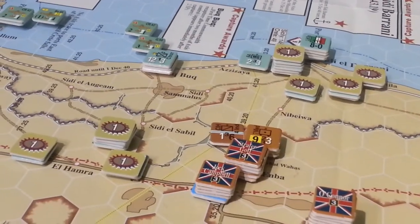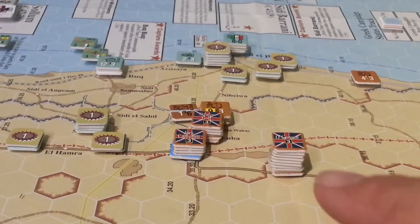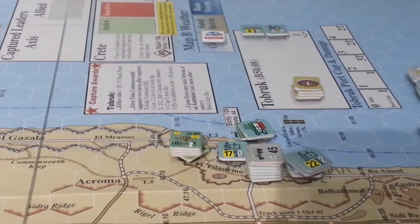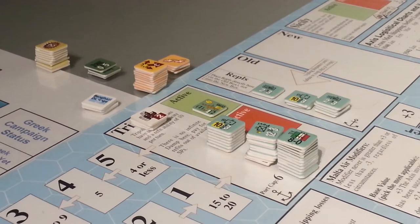They've got forces surrounding Sidi Barrani, all hedgehogged, and then a couple of worthless units here hedgehogged, and the Allies are ready to kick some hiney. I need to do a little bit of setup for these guys right here, but otherwise we're good. Over here we've got all the forces in Tobruk that are supposed to be there, and the rest of the map is fairly sparsely populated, with units in Tripoli ready to come on board.